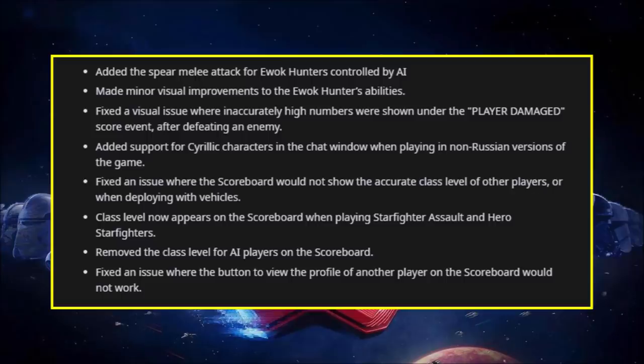They fixed a visual issue where the scoreboard would not show the accurate class level of other players or when deploying vehicles — right now the scoreboard shows other players' levels as matching your own class's level, which is not what it's supposed to do. Class levels will now also appear on the scoreboard when playing Starfighter Assault and Hero Starfighters, where they did not before. They've also removed the class level display for AI players on the scoreboard, and finally fixed an issue where the button to view the profile of another player on the scoreboard would not work.